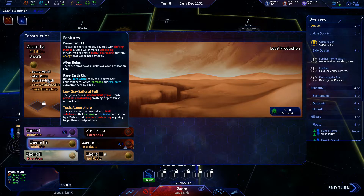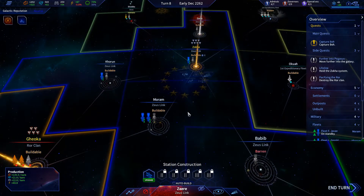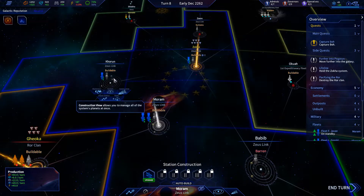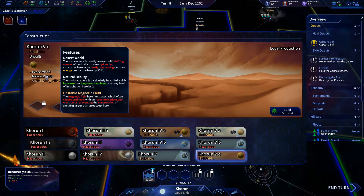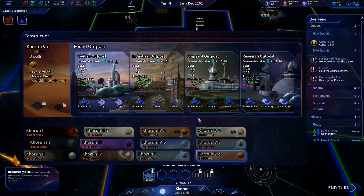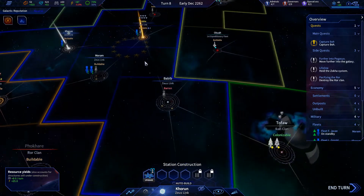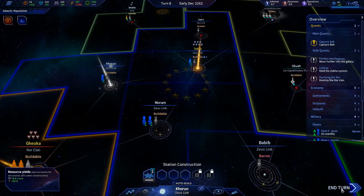Decreasing our total energy production is a concern, but we can do rare earth there. I don't really want to build it there. This place didn't have anything, so I can definitely build an outpost here — go ahead and build that outpost. We need that energy production. I'm gonna end the turn — our fleet is coming, that's gonna be our attack fleet.